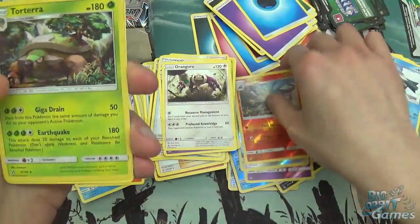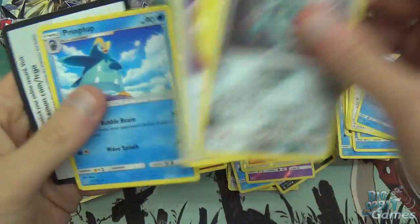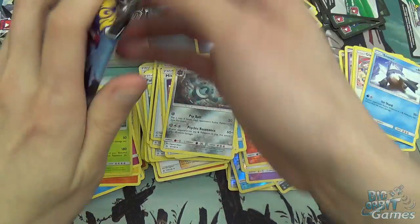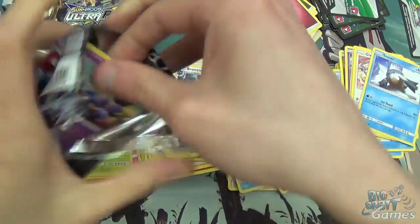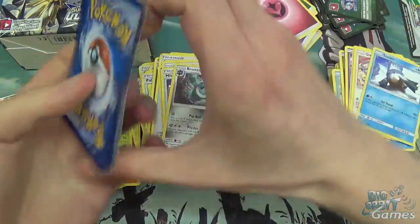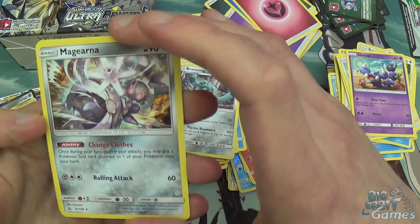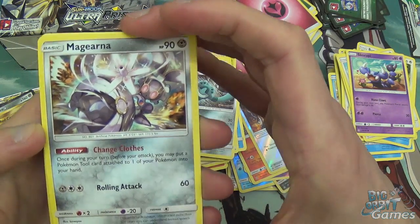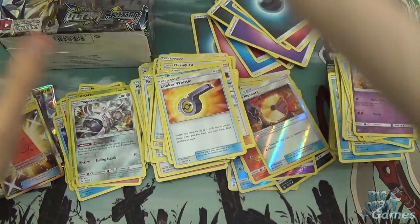Salazzle Reverse Holo, Torterra is Holo. I nearly forgot to take the code out at the end of the pack — I keep forgetting that. Scroby, Lickitung, Chimchar, Reverse Holo Fire Memory, Magearna. What is going on in that artwork? It's pretty cool. Energy and Uncommons.